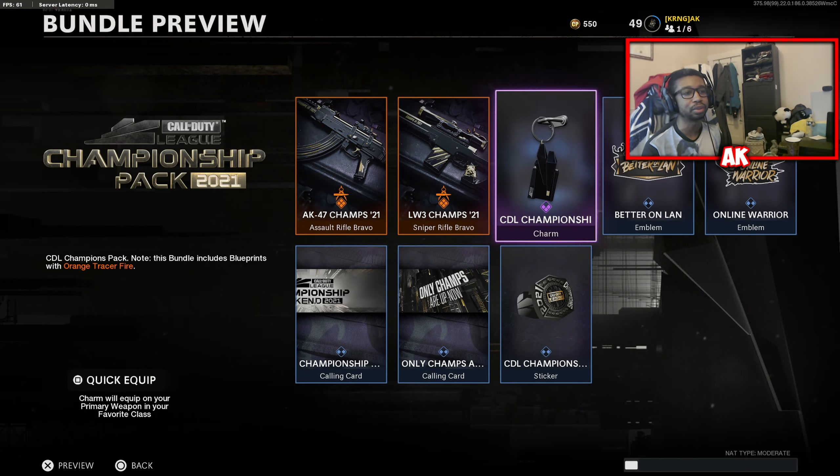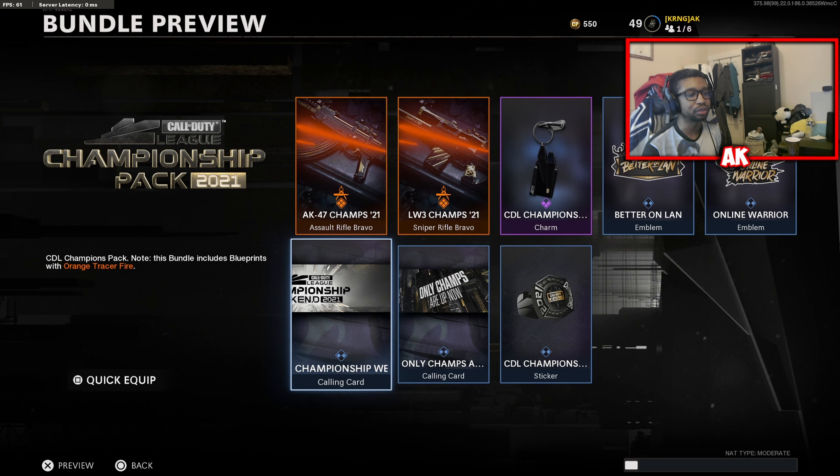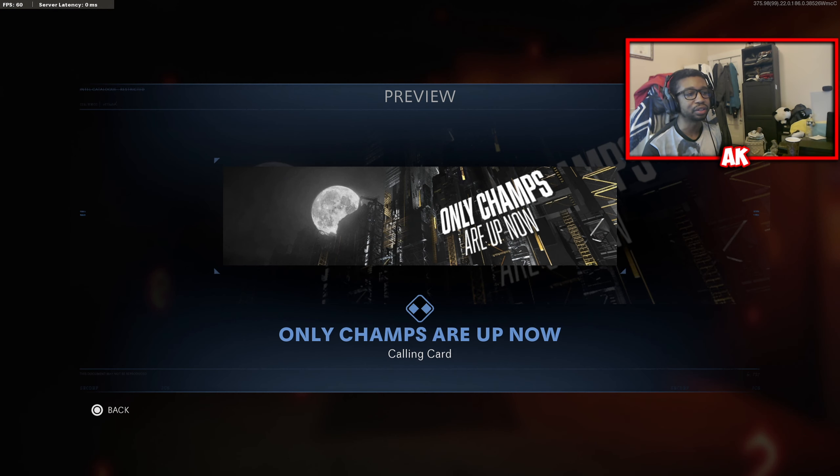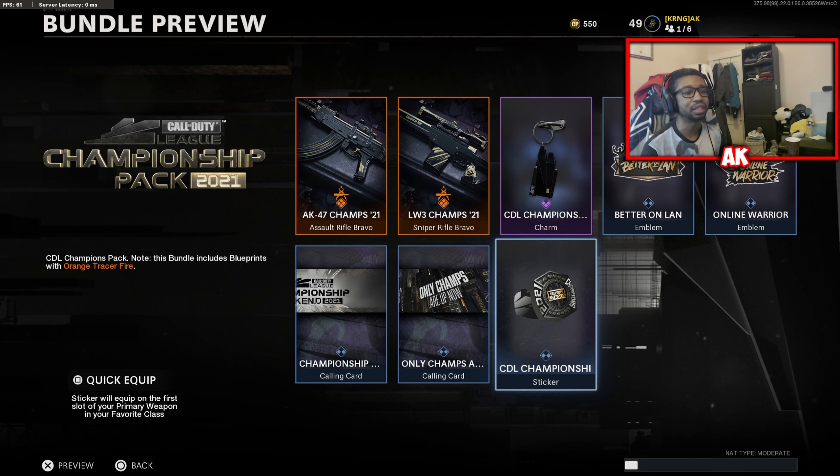It does come with a nice little charm that you can put on your weapon, a brand new emblem, online warrior, also some calling cards, and also a CDL ring. I actually thought this was a ring you could put on your character — it's actually just a weapon charm, a sticker that you can put on your weapon.